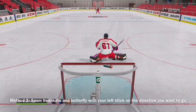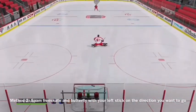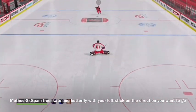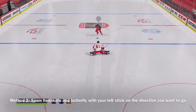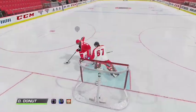Now the second method is a bit hard, so I'm going to walk you through. You have to spam free skate, butterfly, and move your left stick in the direction you want to go, if you want to go in a certain direction. If you do method one, then you'll just go to either the left or right, depending on which way you slide.